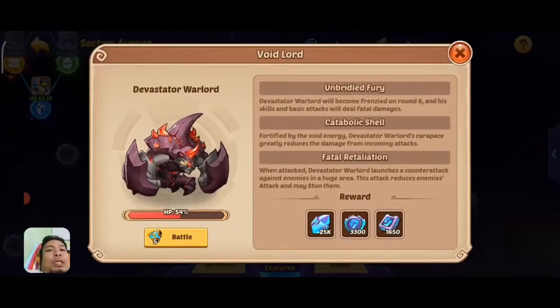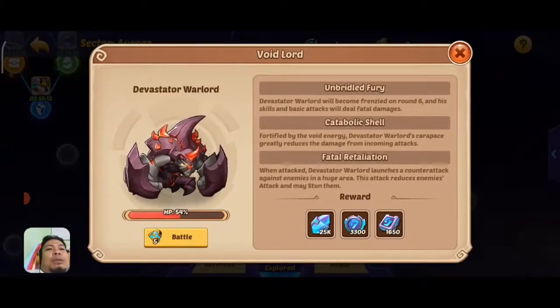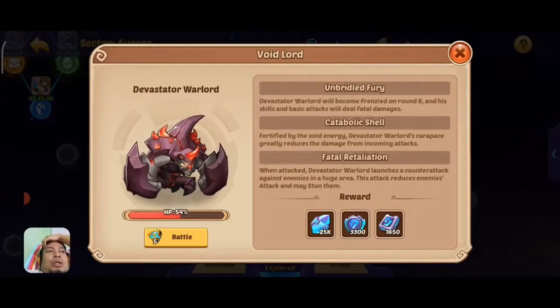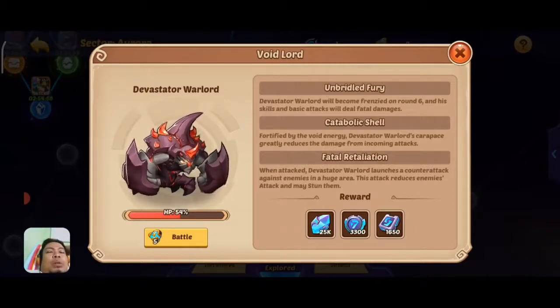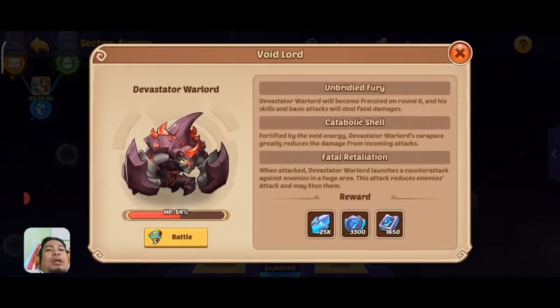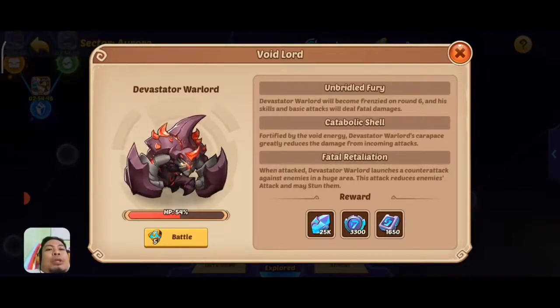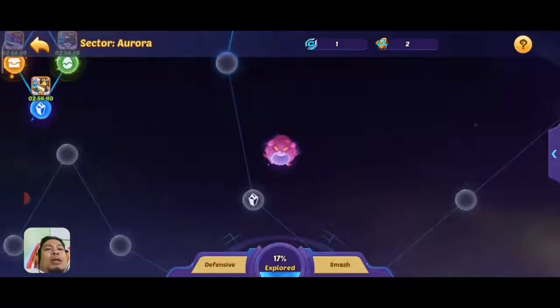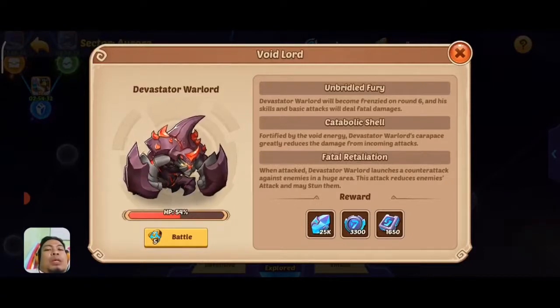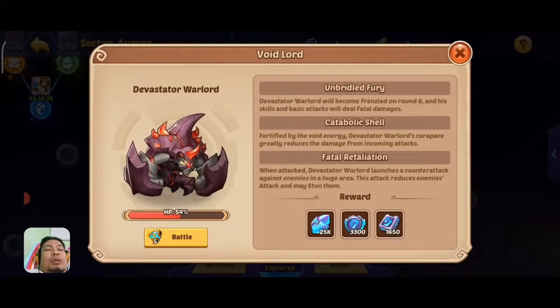That's our run for doing damage to the Devastator Warlord. This is a minimal setup — I just use Rogan 10 star, Ignis 10 star, Olivia 10 star, and the other Ignis at E5. You could go with another 10 star Ignis, an E5 Drake, and E5 Itaqua and do a lot of damage to the Devastator Warlord — all without using any transcendence hero.